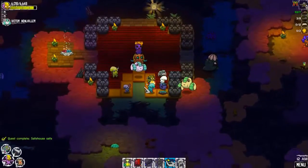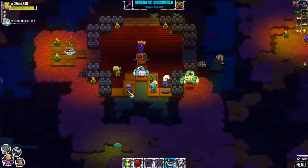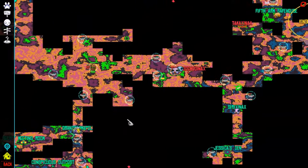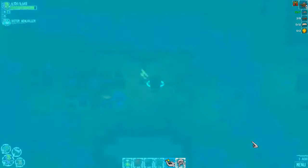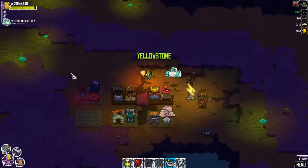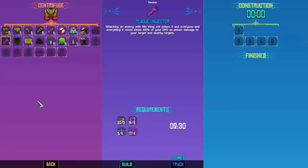Reach from the depths flux. What is this - a plague injector? I bet it poisons. Let's go home and find out. Whack an enemy with this thing and it'll poison it and everyone and everything it loves - deals 100% of your DPS as poison damage to your target and nearby targets. Yeah, we'll make that. Takes two and a half minutes.